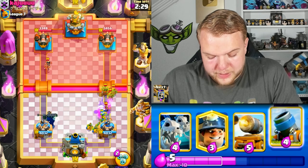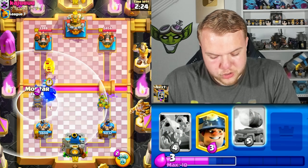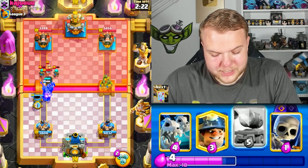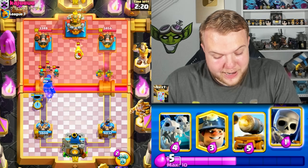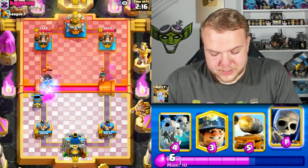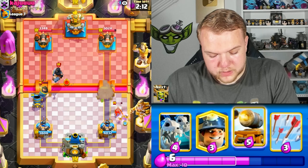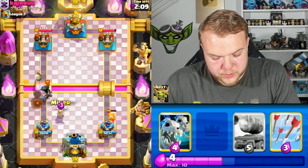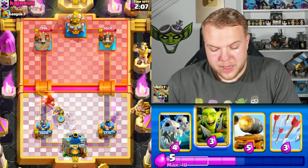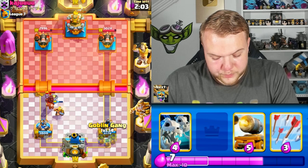Goblin gang, skeleton king ability, evil skeletons can get a lot of value against the cannoneer. Looks like it's going to be log bait — he already showed princess and goblin barrel. Going with mortar, which is really good against bait — it's a perfect mortar, going to splash on top of everything. Going skeletons so the bandit goes outside of range, and the mortar gets a shot on the tower.